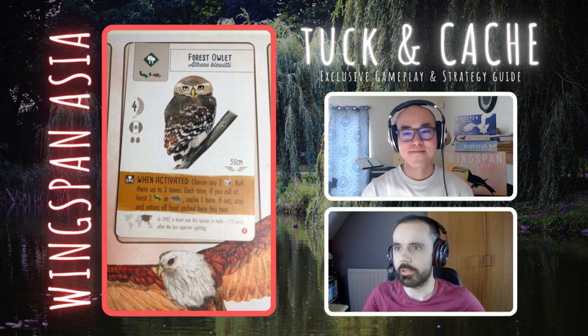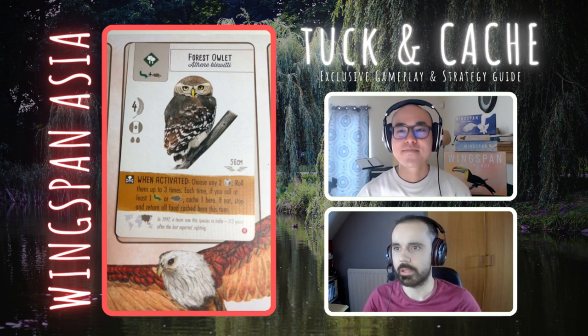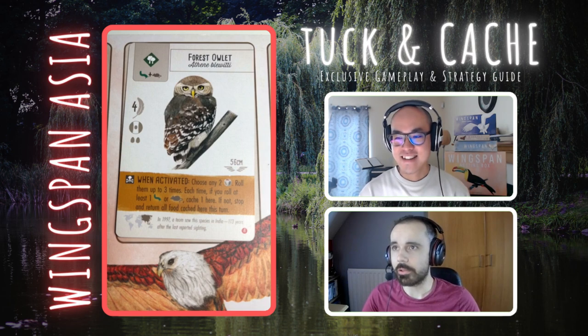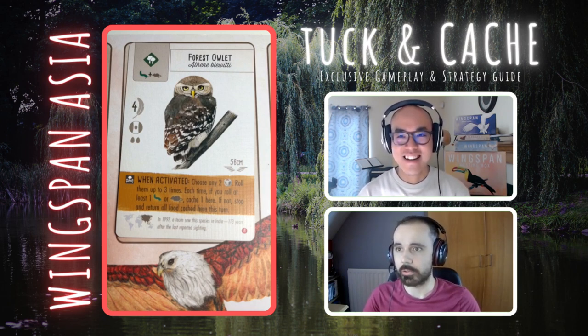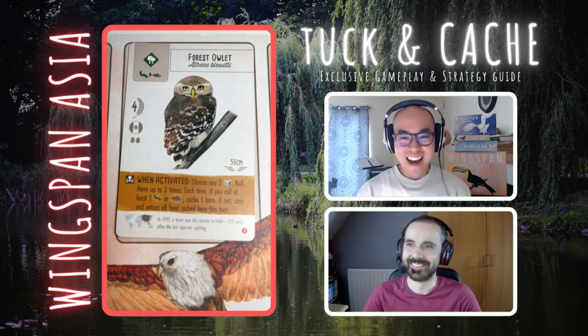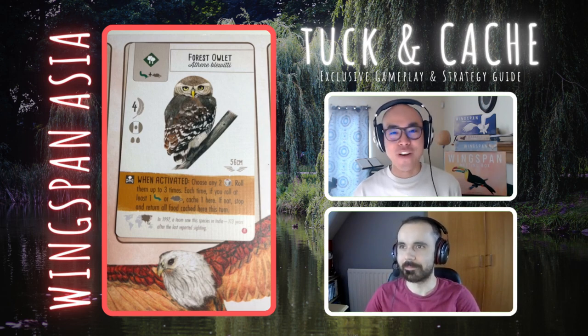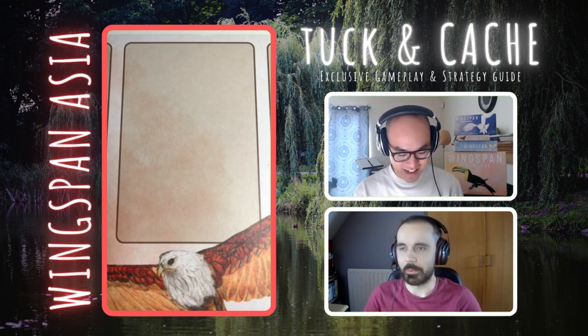Coming up we have another hunter — the Forest Owlet. When activated, choose any two dice, roll them up to three times. Each time, if you roll at least one worm or rodent, cache one here; if not, stop and return all food cached this turn. Immediate thought: that feels quite strong. Rolling for worms or rodents gives a lot of flexibility, and two dice means you're pretty likely to get that. I played against this bird in one of my first Wingspan Asia games and my opponent was caching two or three food in a turn — it felt so overpowered. Definitely a play.